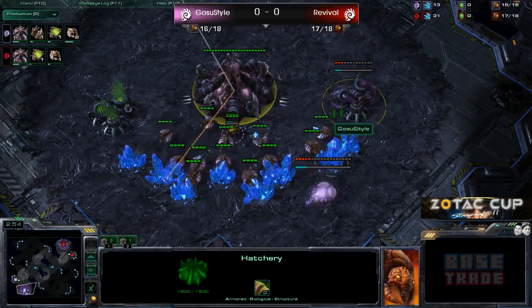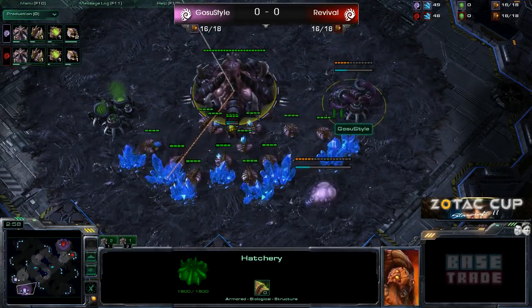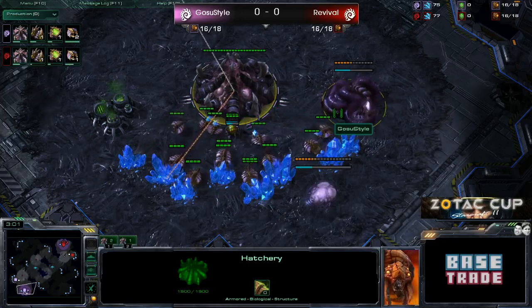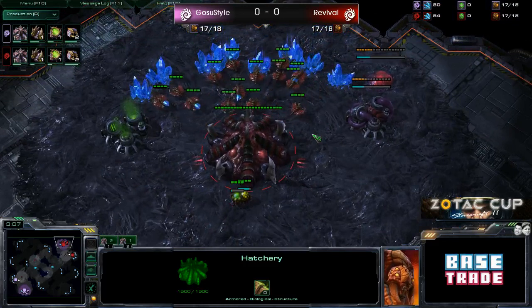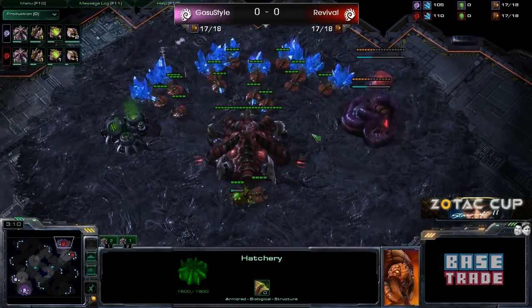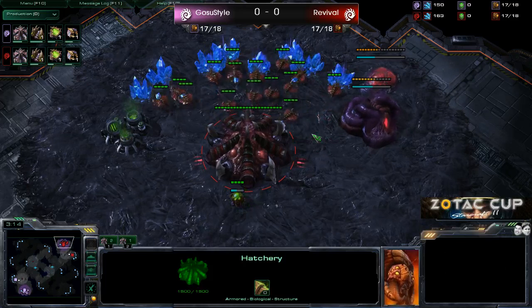But gas does come down very early for Ghost-Due style, meaning he'll have an advantage in Zergling speed, even if it's by only 10 seconds. That 10 seconds can make a difference, assuming they saturate their geysers and hit Metabolic Boost as soon as they have the 100 gas.